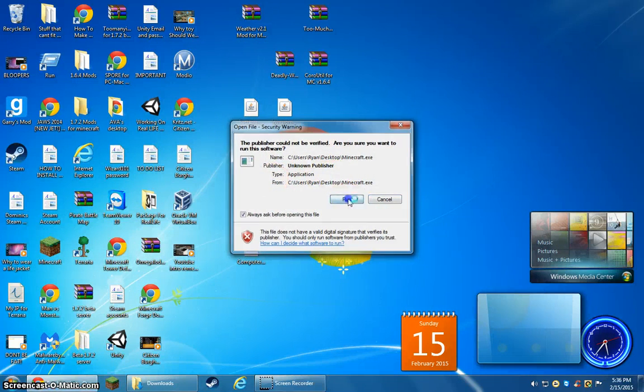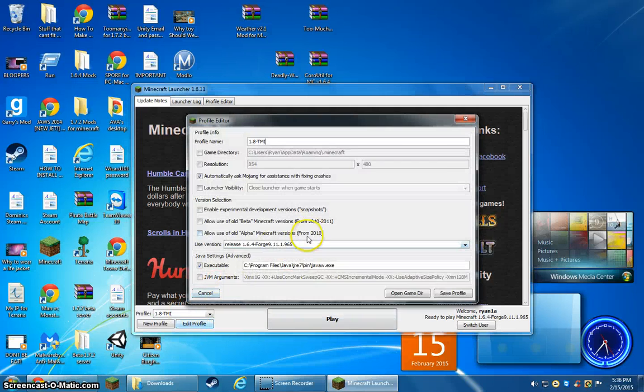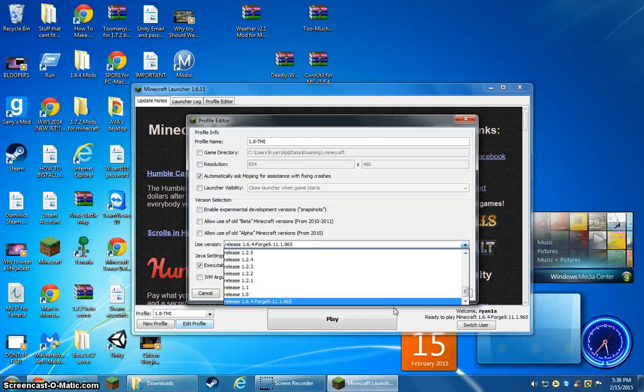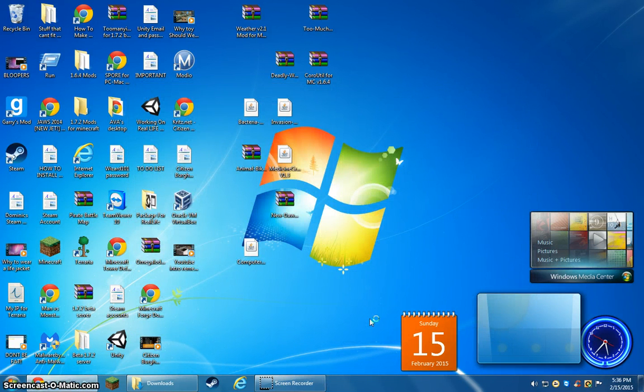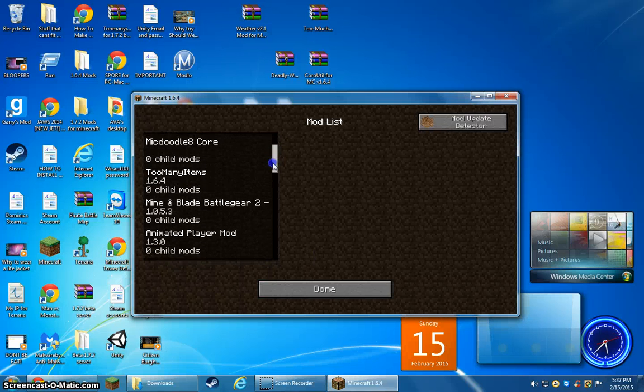Once you've done that, go ahead and run Minecraft. If you don't know how to do this yet, go to Edit Profile on the launcher, go to the version selector, and scroll all the way down to something like Release 1.6.4 Forge with a bunch of numbers. Click that, hit Save Profile, then hit Play and it should load.